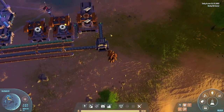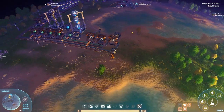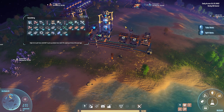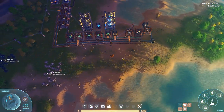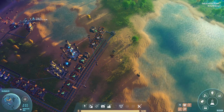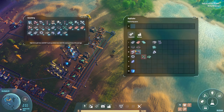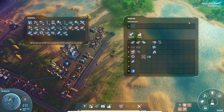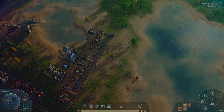We have some basic production going and we have science going, though we're not researching right now - we do have a lot of matrices stored up. We'll continue in the next one where I think we'll try and get sorters and everything set up so that we're producing basically everything. Quite a lot of components still needed. Thank you very much for watching - I hope you enjoyed it. If you did, why not leave a like and subscribe, and I'll see you next time.